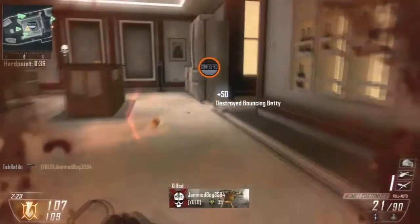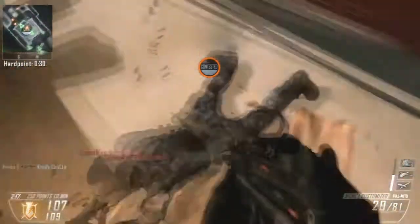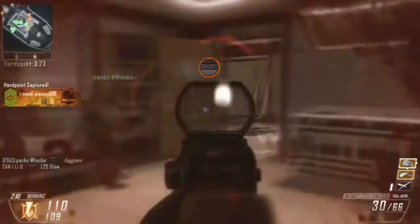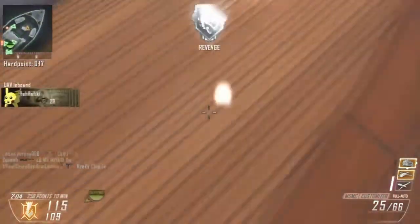Another good equipment you could use instead of EMP grenades is trophy systems - they're pretty useful too. You can just chuck them down on the hardpoint or the domination location. Generally people throw grenades and flashes and all that sort of stuff at those spots, so trophy systems block all of that.